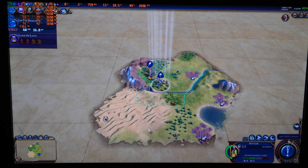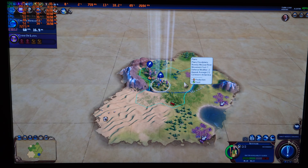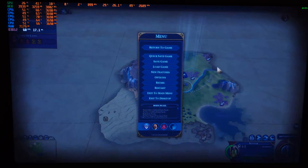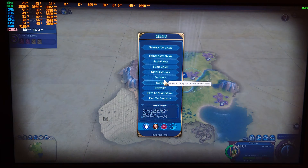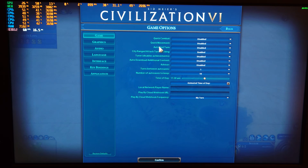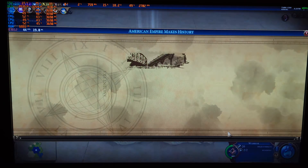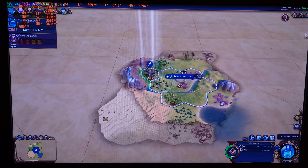Civ 6 is more of a game suited for the CPU. We don't really care about raw FPS — we're getting a nice 60 FPS while playing. I've enabled quick combat and quick movement. The key metric here is turn time. It took a long time to load into the game — this is a standard map with normal settings.